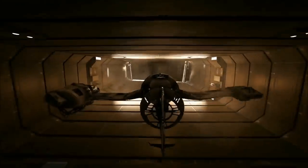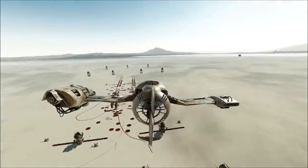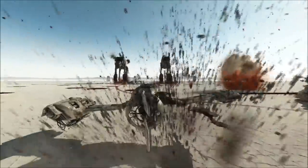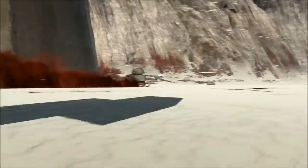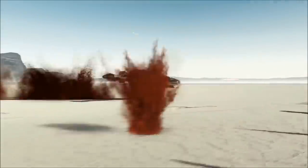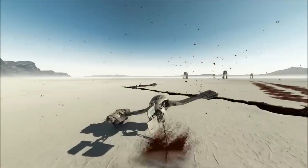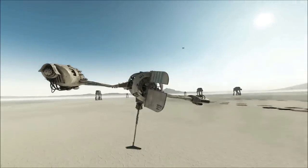The outpost was equipped with V4X-D ski speeders, which were low altitude air speeders that used a stabilizer strut to keep balance when moving across alien terrain. When on Krait, the ski speeders would rip up the scorched salt surface into red plumes of ash. Before they came into the possession of the Rebel Alliance, they were used as racing speeders and exploring vehicles.